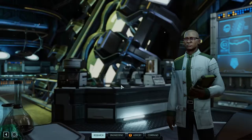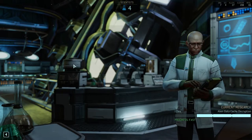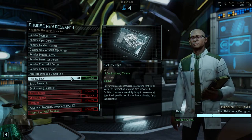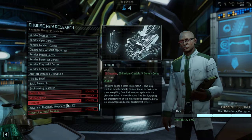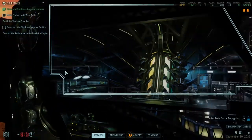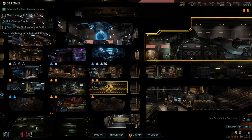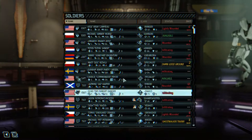Then I'm going to switch research to the facility lead — it takes 35 intel for that, ouch. Could also work on magnetic weaponry, but I really need intel badly. Only 48 intel. I've got the capacity to boost one more mission and that's it — it's not good.